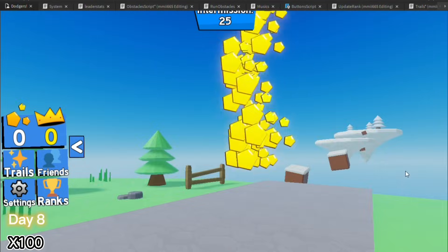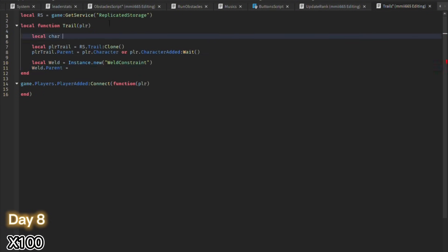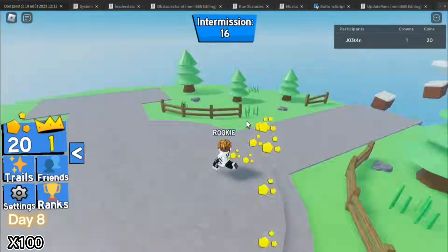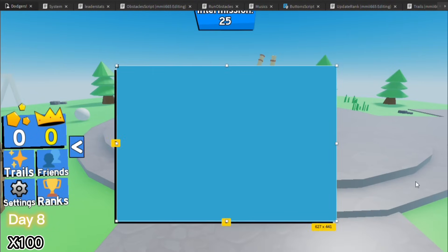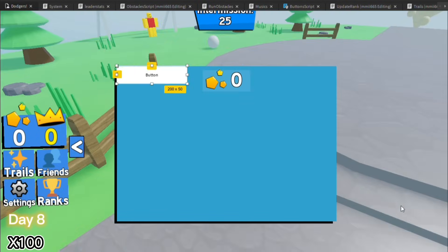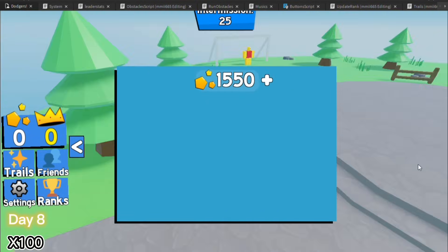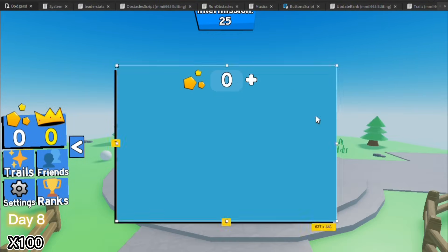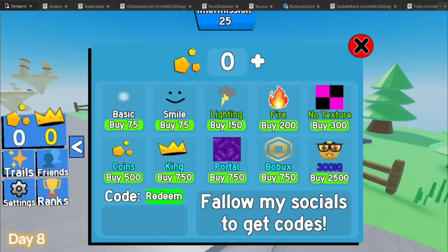On day 8, I wanted to see if my idea to make a trail system worked, and it did. After, I did the UI for the trail menu. You may be wondering why I skipped day 7 — it's just because that day I was a little bit busy. And here is the final result for the trails menu. I'm really happy about it because it's the first time that I made one.